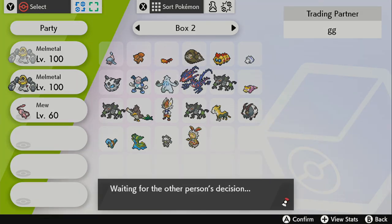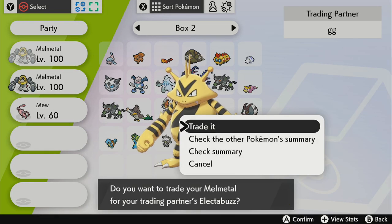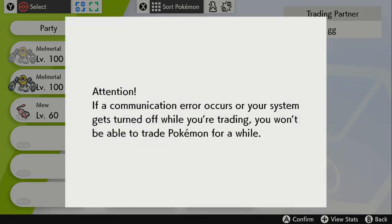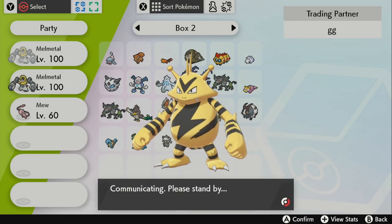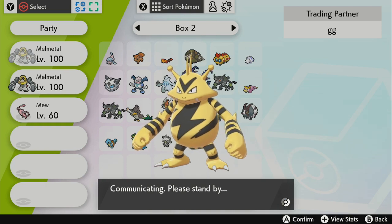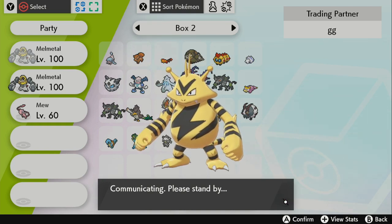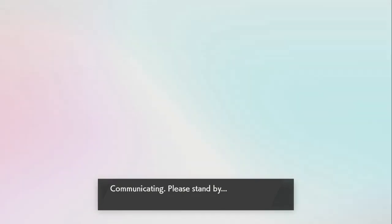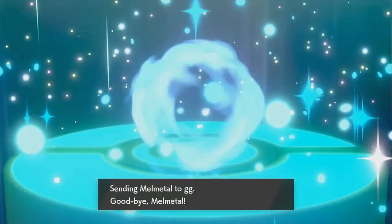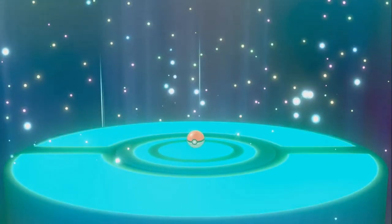All you have to do is hold the item, and there are two ways to trade to evolve. You can do a two-person trade where both of you have an Electabuzz and trade them with each other, or you can do a link trade where you both showcase your Electabuzz and trade with each other.